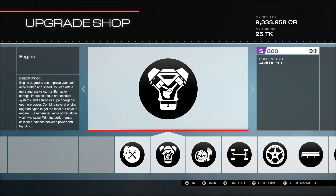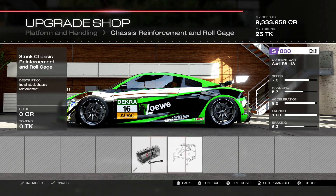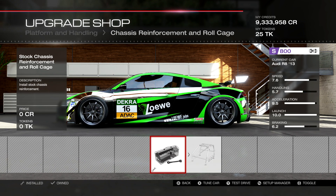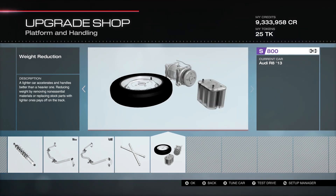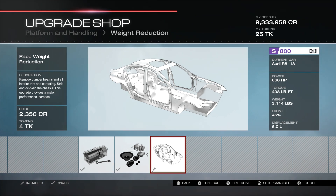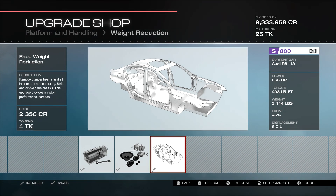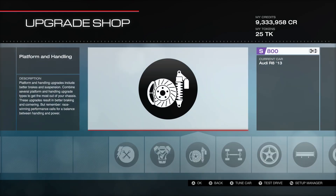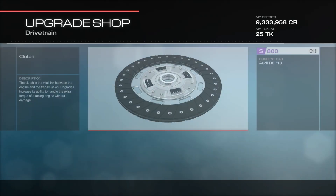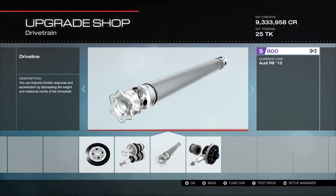In platform and handling, we have race springs and dampers, race front roll bar, race rear roll bar. There is no roll cage — I could have grabbed a couple extra PI but didn't think it was worth the 50 pounds added. I really wanted to get the weight out of this car; it's a pretty heavy car being all-wheel drive. We do have race weight reduction, which drops 600 pounds, and we're still coming in just over 3,000 pounds. In the drivetrain area we have the sport transmission and the race differential.